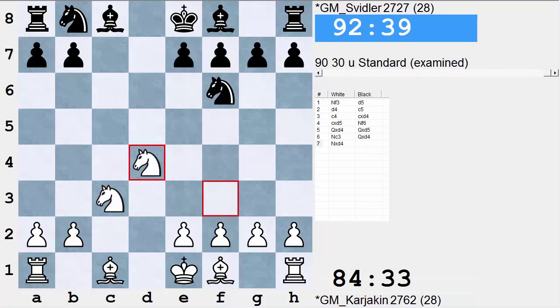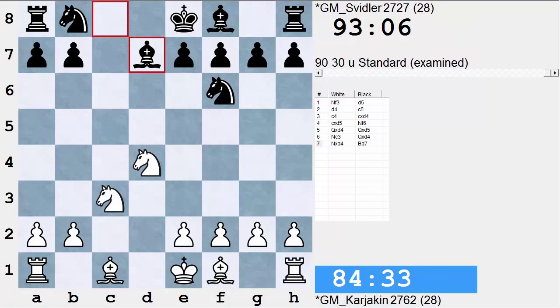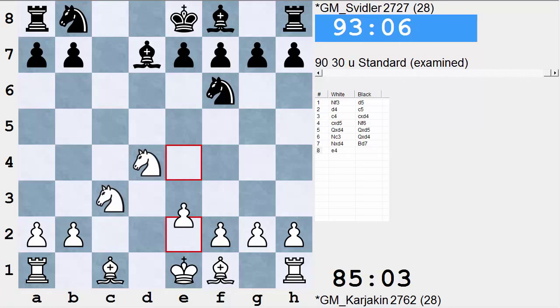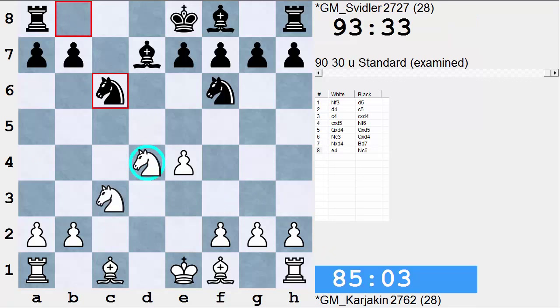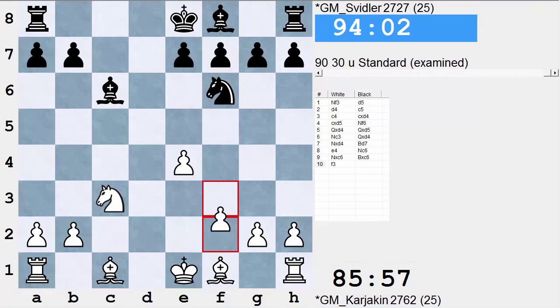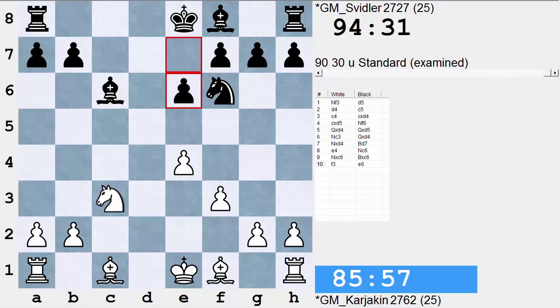But then finally I realized that Bd7 — the move that Peter actually played in this game — is a very nice move, although it looks very tempting because white has all these attacking possibilities. In fact, Sergey Karjakin goes for these possibilities. He starts with Nb5. The other continuation, e4, actually looks nice, but after Nc6, hitting this knight on d4, knight takes c6, bishop takes c6. Now let's say f3, e6 — black will put the bishop on d6, the knight on d7.